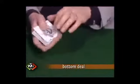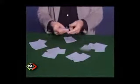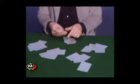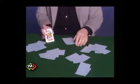A bottom deal. The cheat has controlled a slug of desirable cards to the bottom — in this case the four aces. Let's try a five-handed game. You can see the aces are no longer on the bottom because they're now in my poker hand.